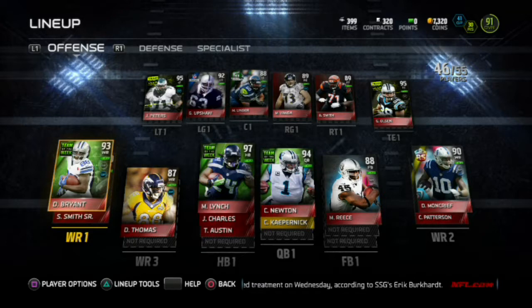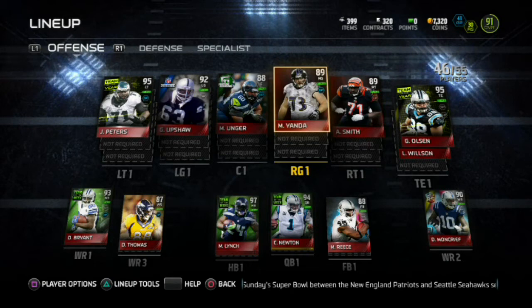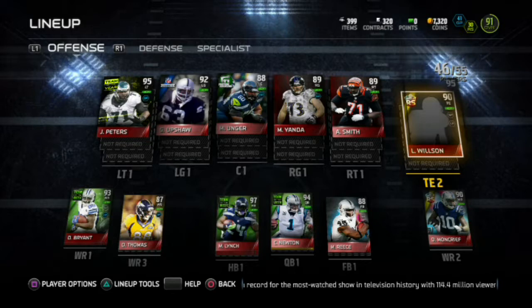Receivers are still the same: Dez Bryant, Team of the Week Steve Smith, Demarius Thomas, Rising Star Moncrief, and Rising Star Patterson. Fullback Marcel Reese. My line: Andre Smith, Marshall Yanda, Max Unger, Gene Upshaw, and Jason Peters. Tight ends: Team of the Year Greg Olsen and Rising Star Luke Wilson.